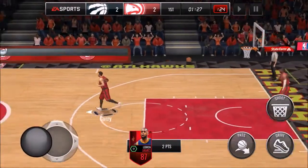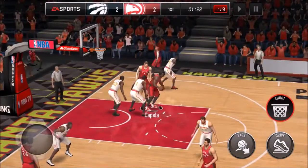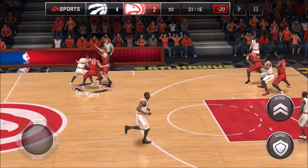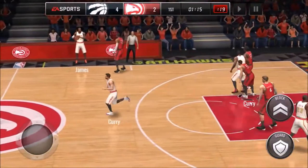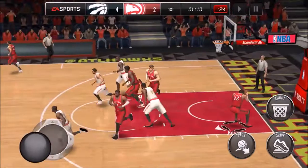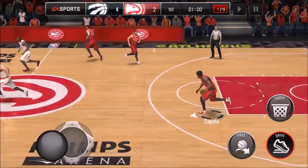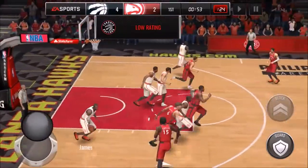That would have been a nice play if it was on my side. Capella hits the jumper with a couple of pump fakes — we're winning 4-2. But that block on Clint Capella was pretty nasty. LeBron James finishes it off. He misses the jumper and we have a chance to take a four-point lead. He got blocked again — at least he got the ball back. Blocked again! He hits the three — let's go!